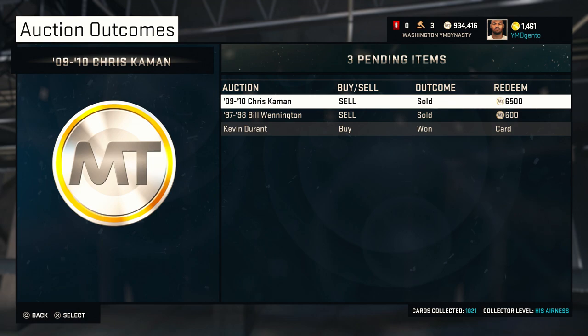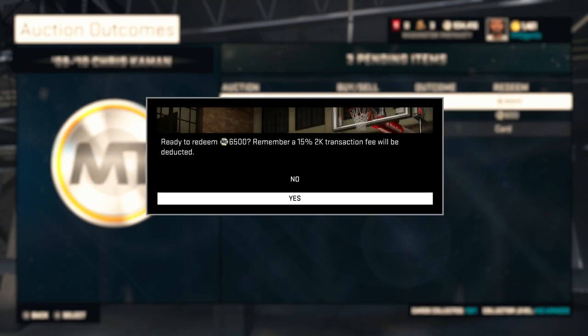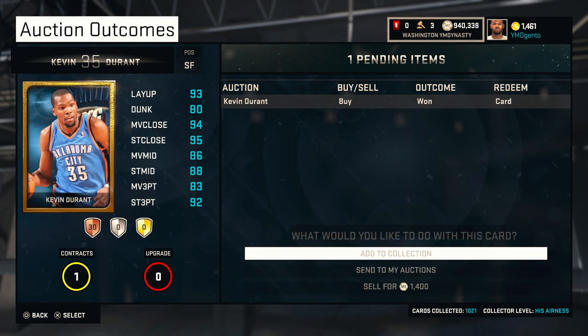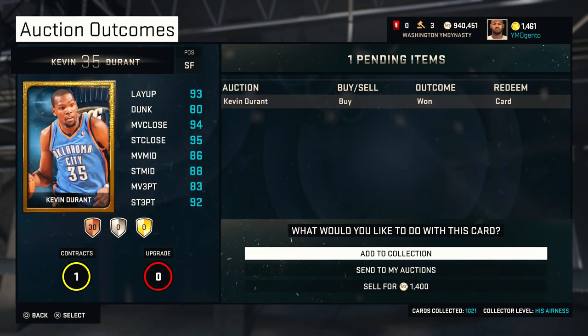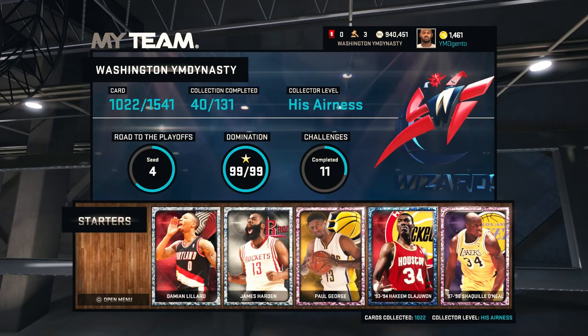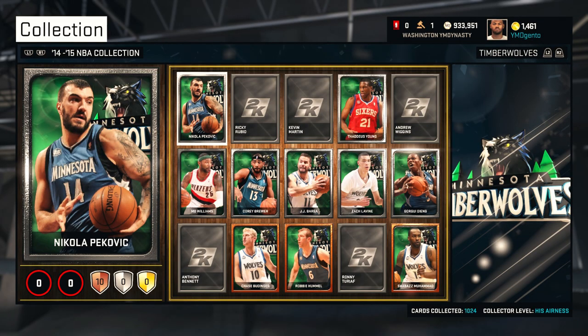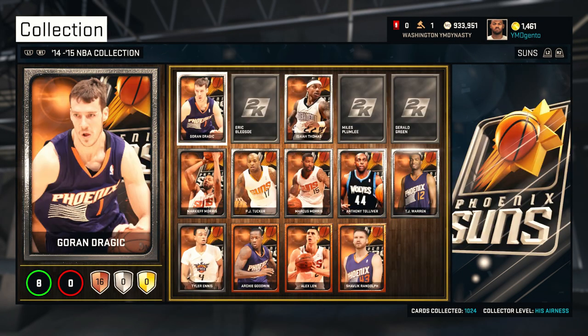We saved a thousand MT and look at this - we're getting some MT back. That's what I'm talking about. Let's go ahead and redeem that gold Kevin Durant. Welcome to the team, but more importantly that didn't do it. That didn't trigger it. So to just play it safe let's go ahead and pick up Rubio and Eric Bledsoe because apparently it's not everybody - it's the best players on the team.